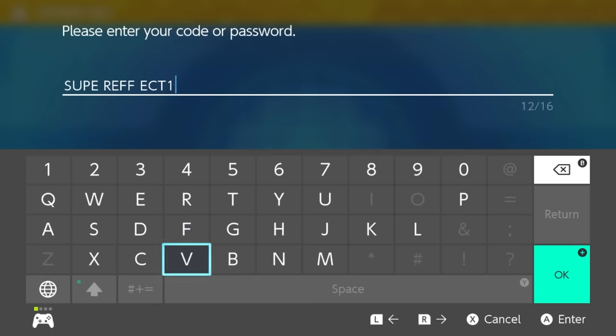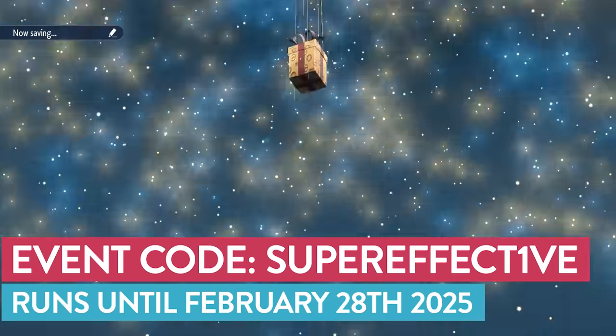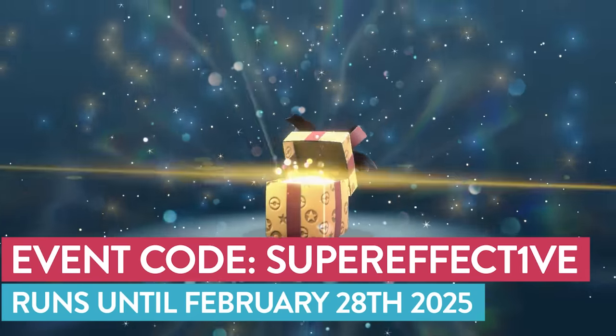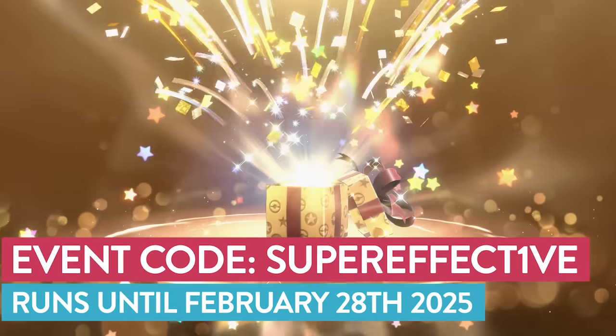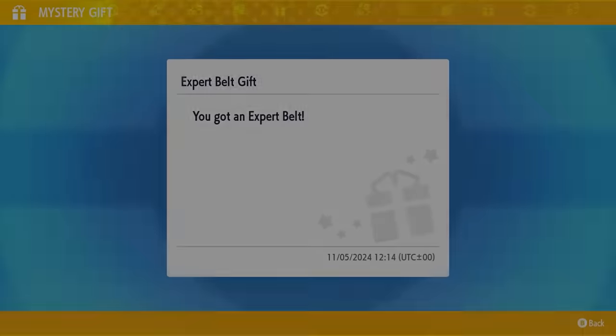Get yourself a free Expert Bell item with this next Mystery Gift code to power up all those super effective attacks on whatever Pokemon you attach it to. Using the code SUPEREFFECTIVE before February the 28th, 2025 will grab you this extremely useful battle item.